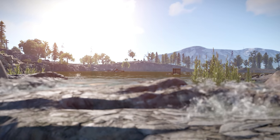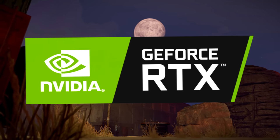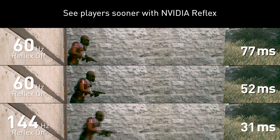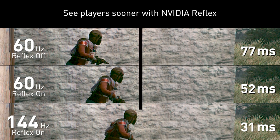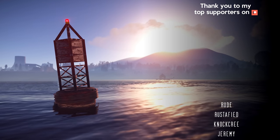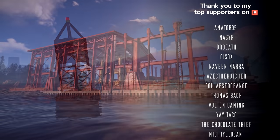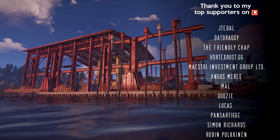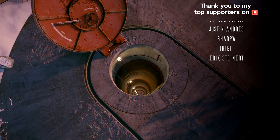Once again, thank you to Nvidia for sponsoring this video. Make sure if you've got a GeForce 900 series GPU or above that you click the link in the description and check out Nvidia Reflex — that reduced latency could end up making the difference between a one-way trip to respawn city and the best loot of your life. Leave a like, sub to the channel for more Rust news and survival stuff, follow me on Twitch, Twitter, Facebook, Discord and my Steam group, and support the channel directly through Patreon or my merch store. Links below — I shall catch you all soon. Keep calm and stay Rusty. Cheerio.